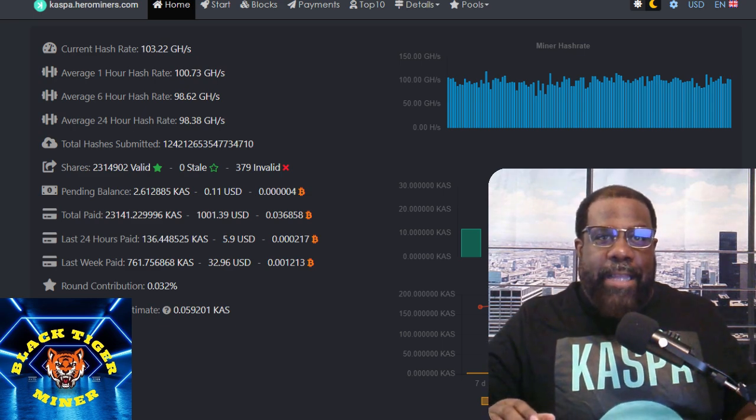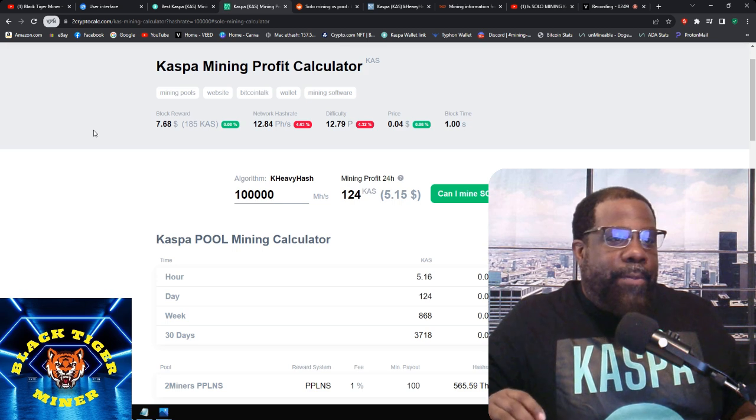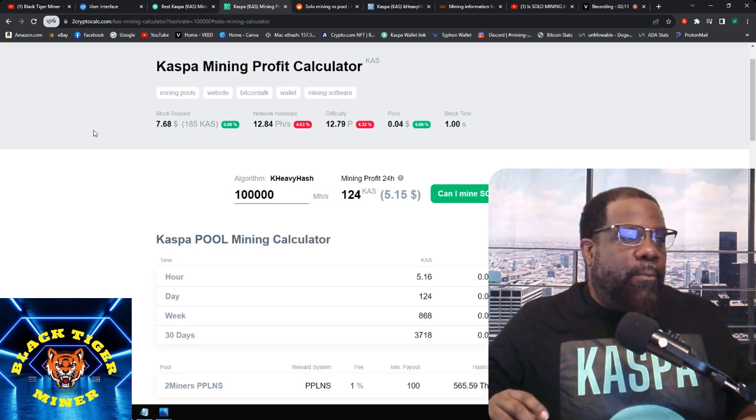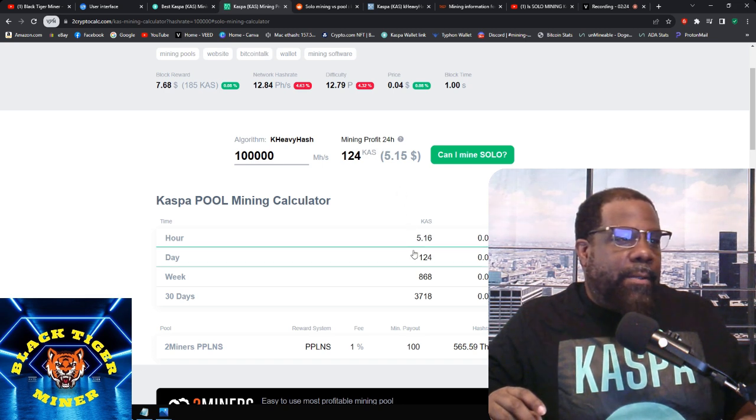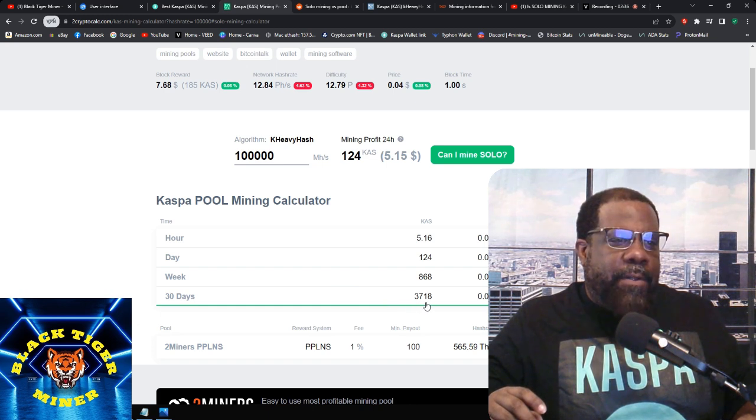With the KS3 coming online, I don't think the GPU option will be there. So here we have one gigahash, which is 124 KASPA a day, which is $5.15. In the hour it's $5.16, for the day it's $124, for the week it's $868, and for 30 days it's $3,718.